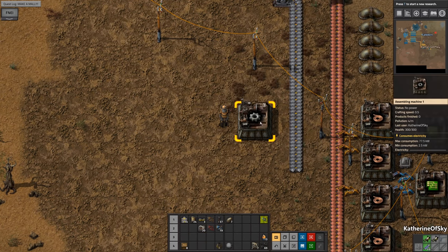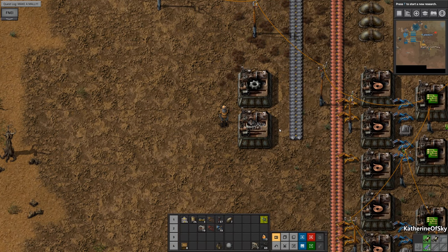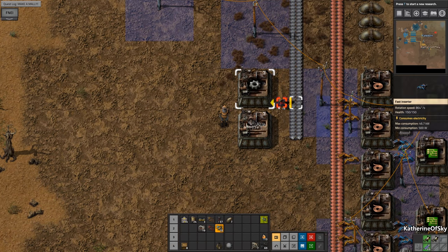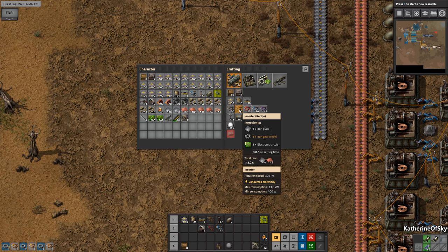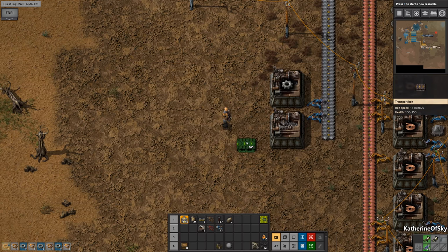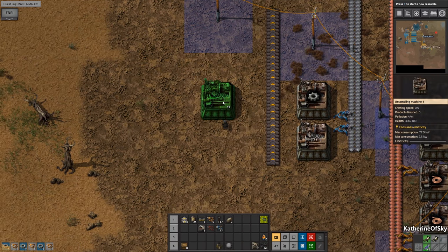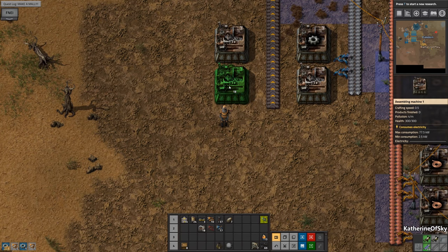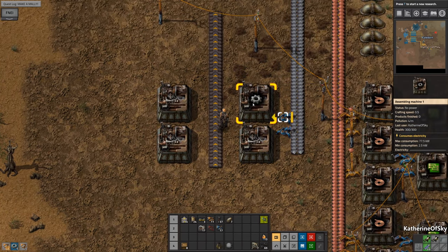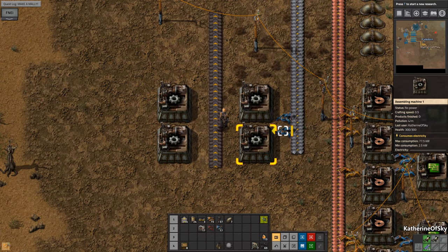Gears, here we go. We need several of these — we'll do them in twos. If we have fast inserters that will work pretty well. Let's make these regular inserters and have them work like that. Player's in the way. Shift-right-click to copy, shift-left-click to paste.